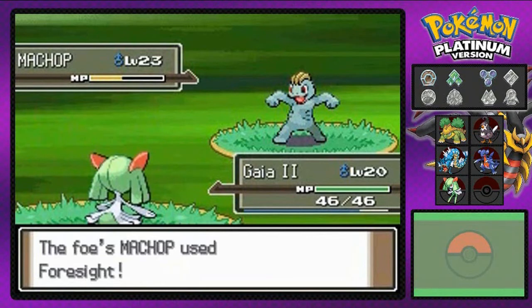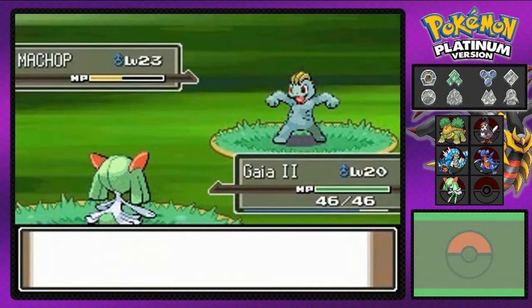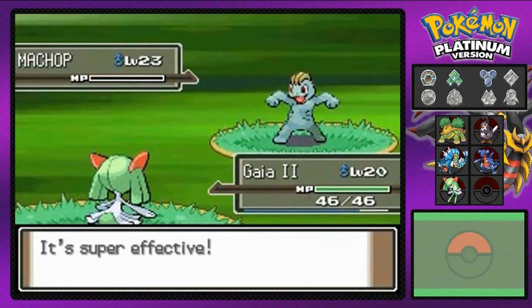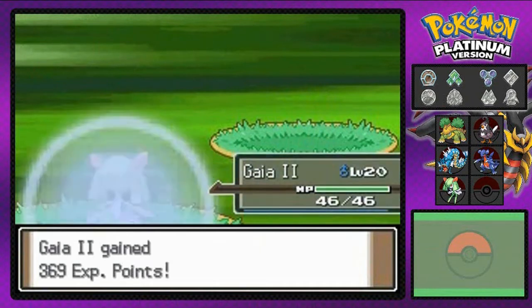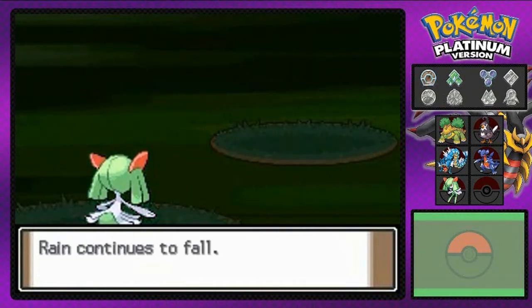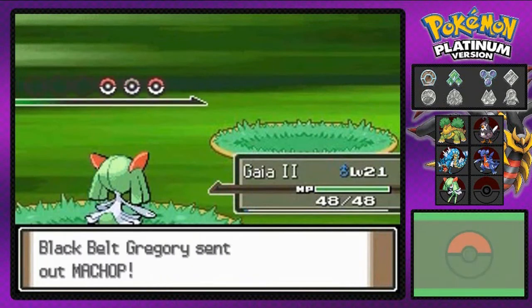Confusion is super effective and this guy's only using Foresight, which is good. Bring it! Confusion attack — there we go, suck it Machop! Gaia number two is picking up some traction. Level 21, finally. And we got a little bit more rain coming, so that's pretty much a bad thing.